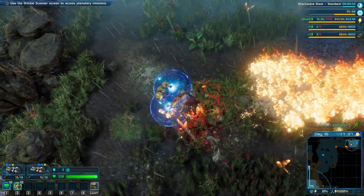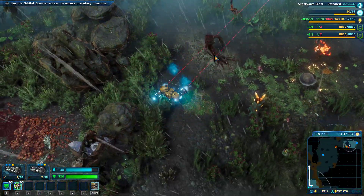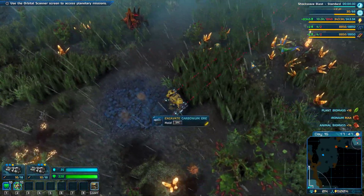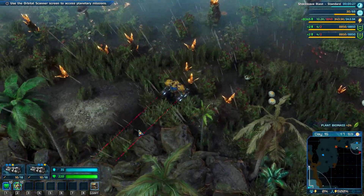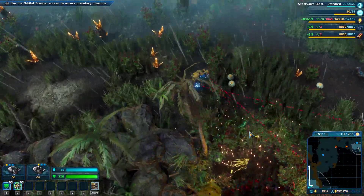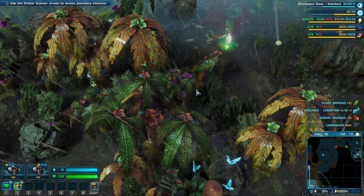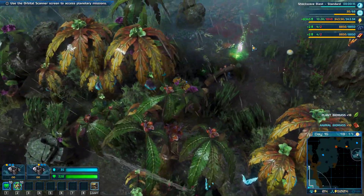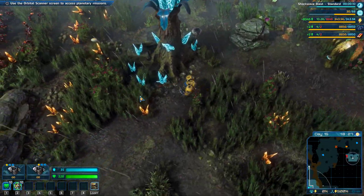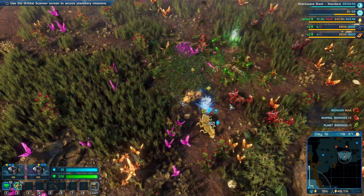I swear every single enemy is just completely resistant to flame, which is strange, because I remember there being a lot of enemies getting hit by flame towers quite effectively. The game may have changed. Usually the invisible ones are around the big... So even though these are randomly generated maps, there is always a kind of pattern.